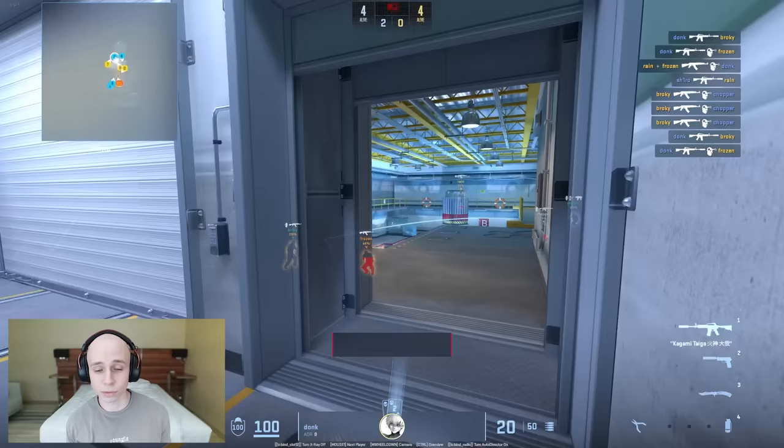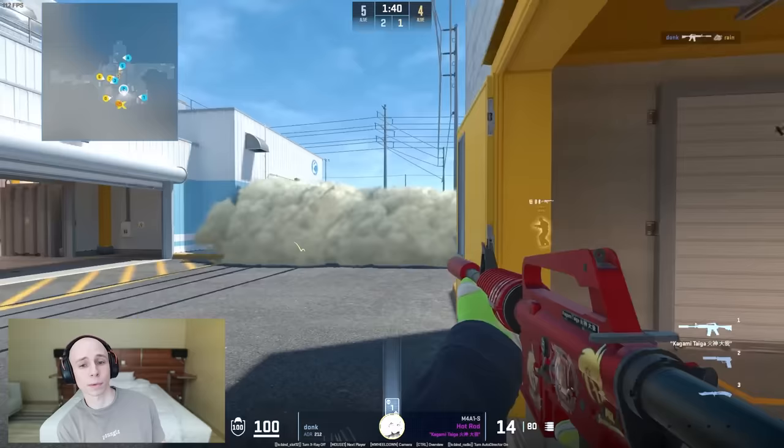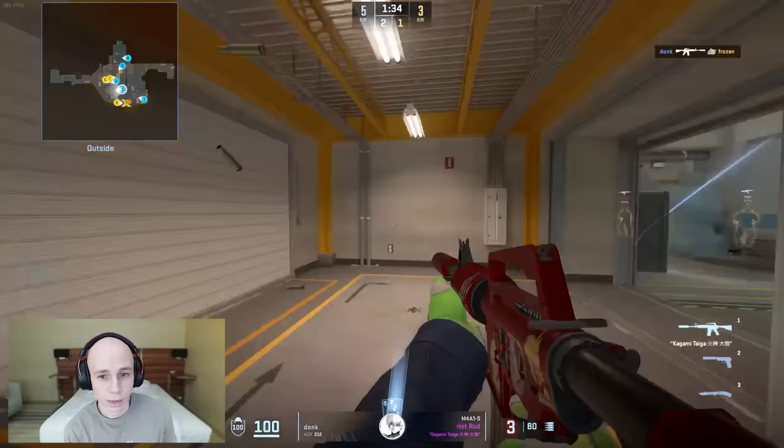These were obviously really nice kills from Donk. As soon as the Molly comes, he swings and gets a free kill on Broky, hard trade for Frozen — just super easy. He starts mini just in case. They're doing pretty much the same setup as last round and he gets a free spam kill. It's honestly pretty easy for Donk right now; he doesn't feel any pressure.